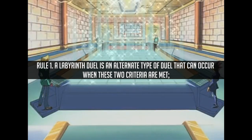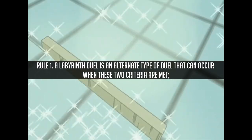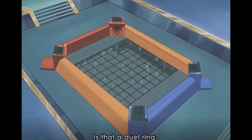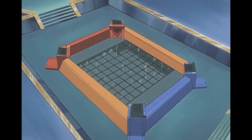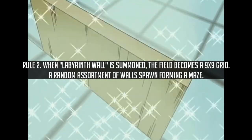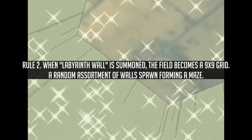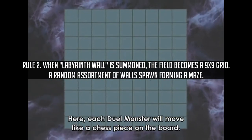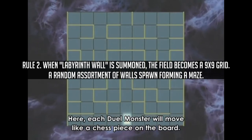A Labyrinth Duel is an altered type of duel that can occur when two criteria are met. One, the duel must be conducted on a labyrinth field. Two, the monster Labyrinth Wall must be summoned to the field. If these two criteria are met, then the duel will be converted into a Labyrinth Duel. When Labyrinth Wall is summoned, the field is transformed into a 9x9 grid. A random assortment of walls will then spawn, forming a maze.